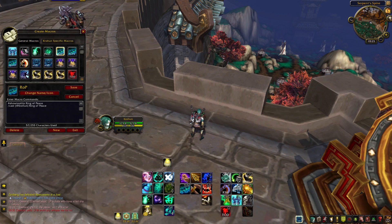Next up we have Ring of Peace. This just targets the person and Ring of Peaces them, which saves me time. It's automatically on the person while I'm still doing damage, not having to retarget. I have one of these for me and my two teammates.